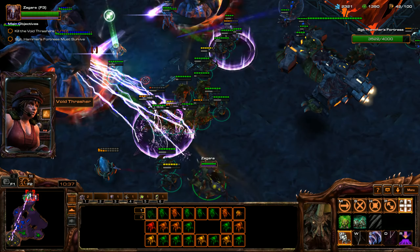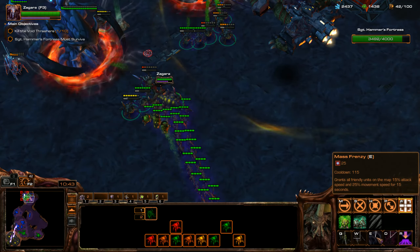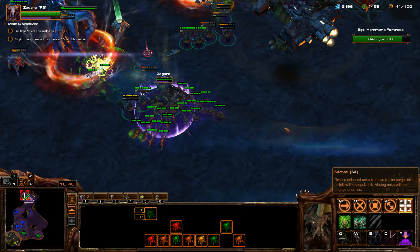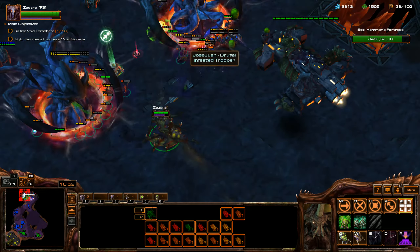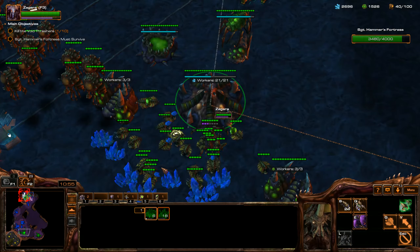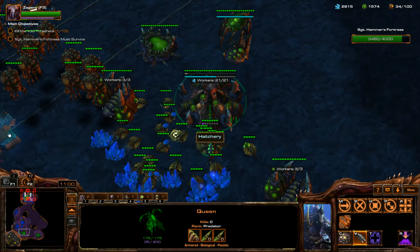Looks like we're able to clear out this stuff pretty effectively. I use Mass Frenzy again - that grants all friendly units on the map 15% attack speed and I believe 25% increased movement speed for 15 seconds. Basically increasing the attack speed increases your damage per second.